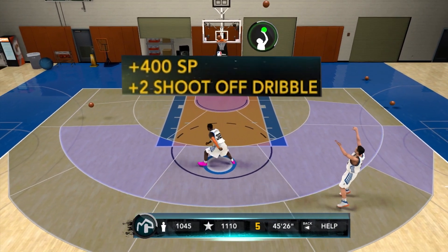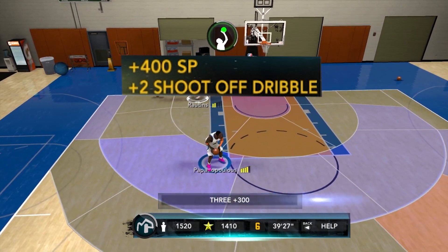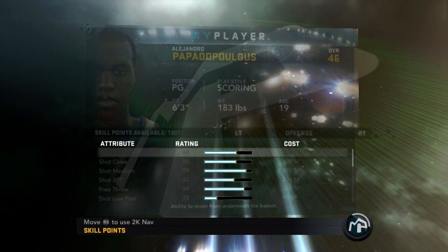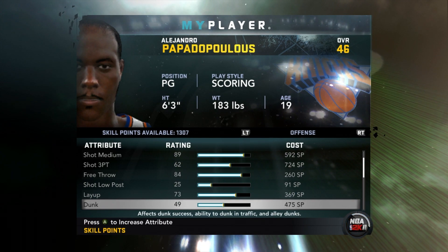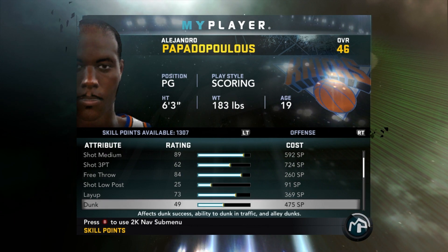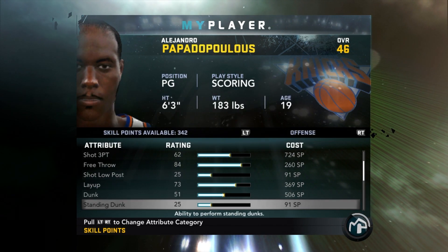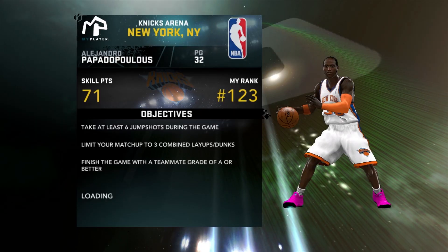We do our one shooting drill, get plus two to shot off dribble and 400 more skill points. We're sitting at 1307 skill points — we put it all into the dunk, upgrade that to a 51, and whatever we have left we put into our pass, upgraded to a 67. That brings us up to a 46 overall and we're going into the next game.